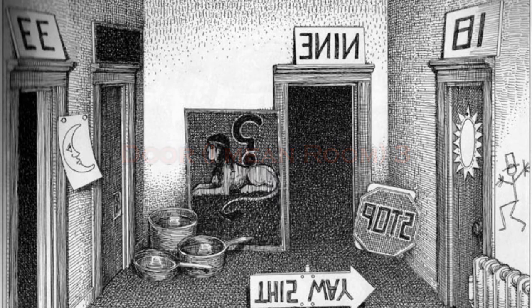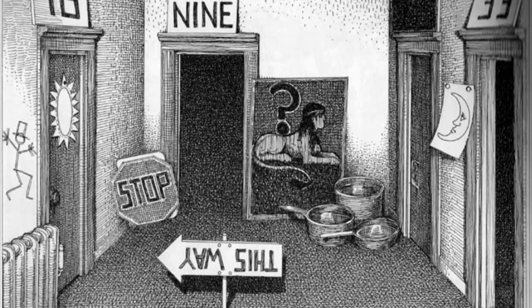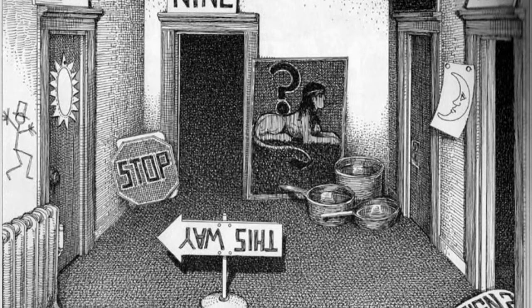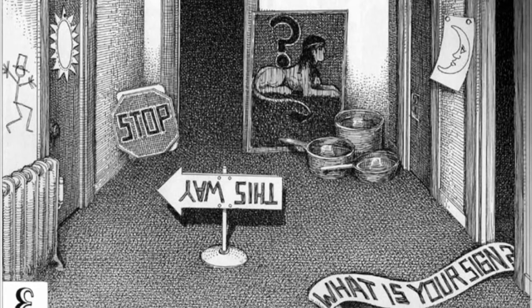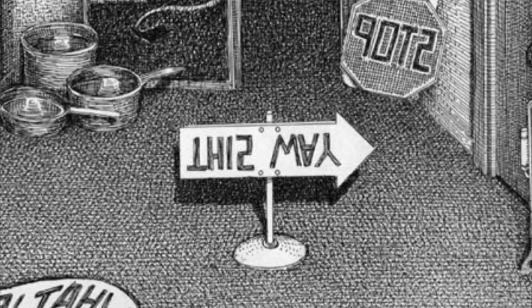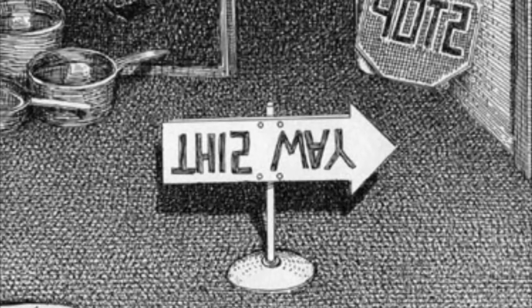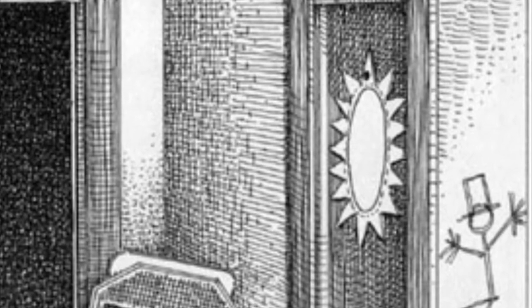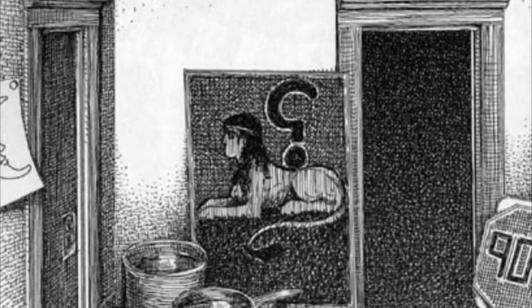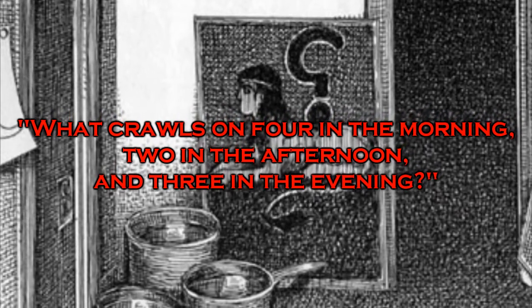Door 3. The theme of this room is to have things backwards. The banner is written backwards: 'What is your sign?' There is a backwards stop sign and pots in the corner — pots backwards spells stop. The only sign that doesn't work backwards is 'this way,' which instead has been flipped. If flipped correctly, it would still point out door 18, which is the correct way. The sun on room 18 is meant to show that things are getting warmer, a sign that this is the correct door. Finally, the riddle of the Sphinx — what crawls on four in the morning, two in the afternoon, and three in the evening — the answer is man, which is scrawled right next to door 18.